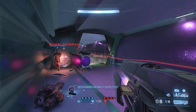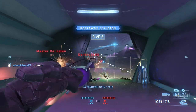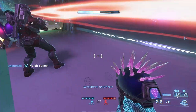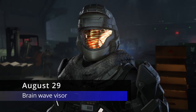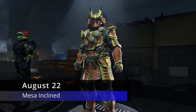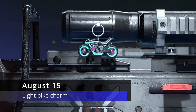Those are all the ultimate rewards that will be releasing over time. Now let's take a look at the previous ultimate rewards for those of you who are curious to see which ones you've missed. Starting off with August 29th, we got the Brainwave Visor — definitely a good ultimate reward. On August 22nd, we had the Mesa Inclined armor coating, except this time for the URI core.